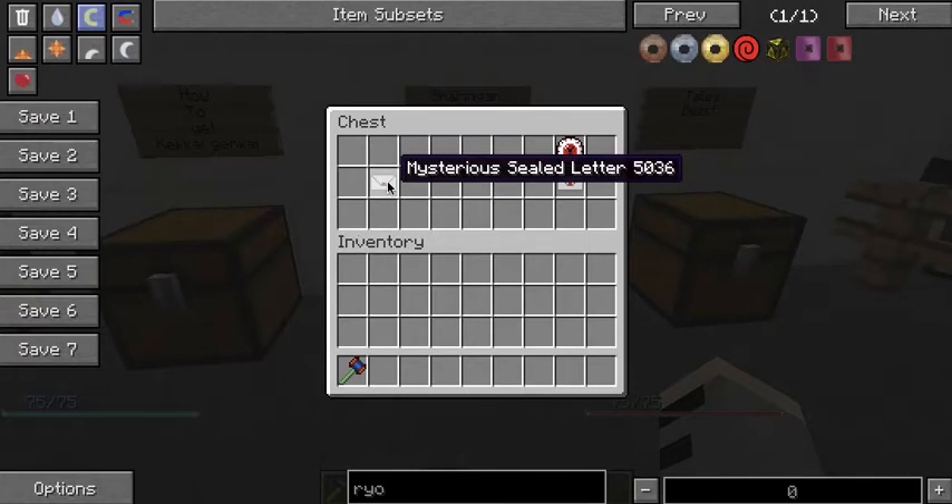Once you unlock the third tomoe in the skill learner, you will receive a mysterious sealed letter. Right-click it and you will get the Mangekyou Sharingan. The Eternal Mangekyou Sharingan is much harder — you have to wait between two and upwards of 100 hours to unlock it, and it can take even longer for some people. When you get the Mangekyou Sharingan, you will receive two abilities: either Tsukuyomi, Amaterasu, or Kamui. There is no way to change your ability or your eye pattern once assigned.